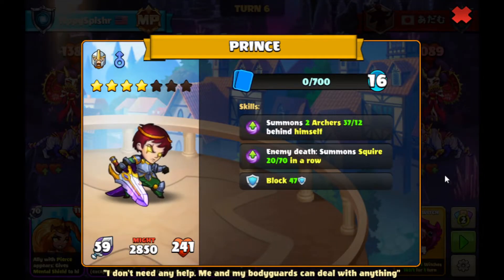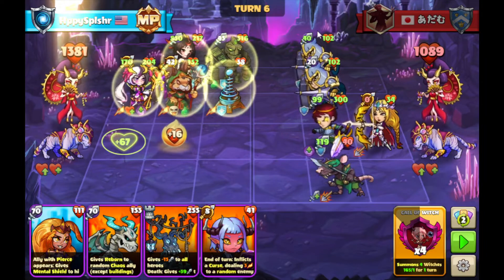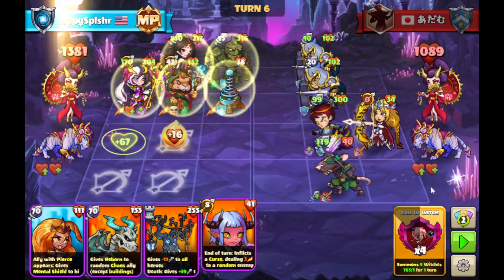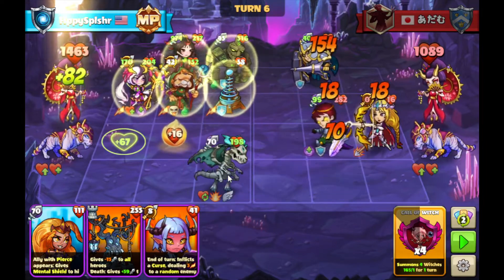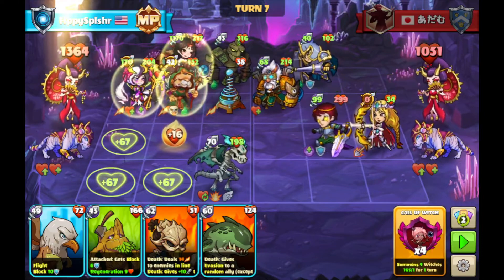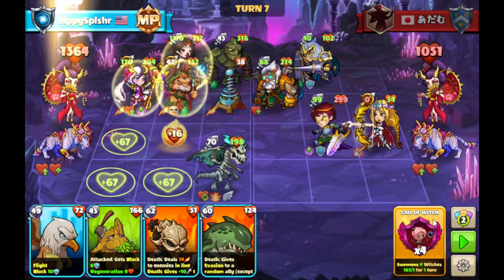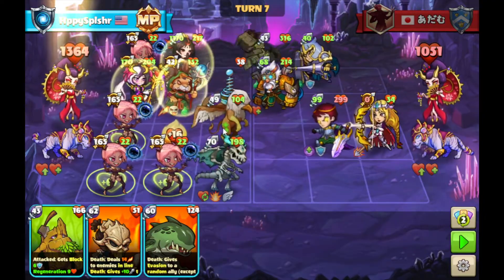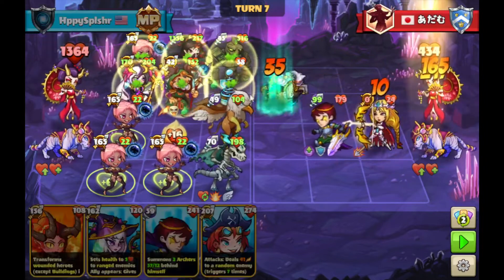We got the Prince over here with some Squires coming out off of our Hero deaths, and also Archers as well. I'm just going to go with this melee hero over here on D3, this Bone Dragon, just to clear out the Angler Bull. We have both ways to deal damage — either by combat or with the Aphrodite damage. We got this Engineer healing some of the enemies at the end of the turn. Going to go with the Call of the Witches to send some more attackers on the board, and then summon another Flight hero over here on C3 just to block against the Prince. We'll deal some more damage at the end of the turn.